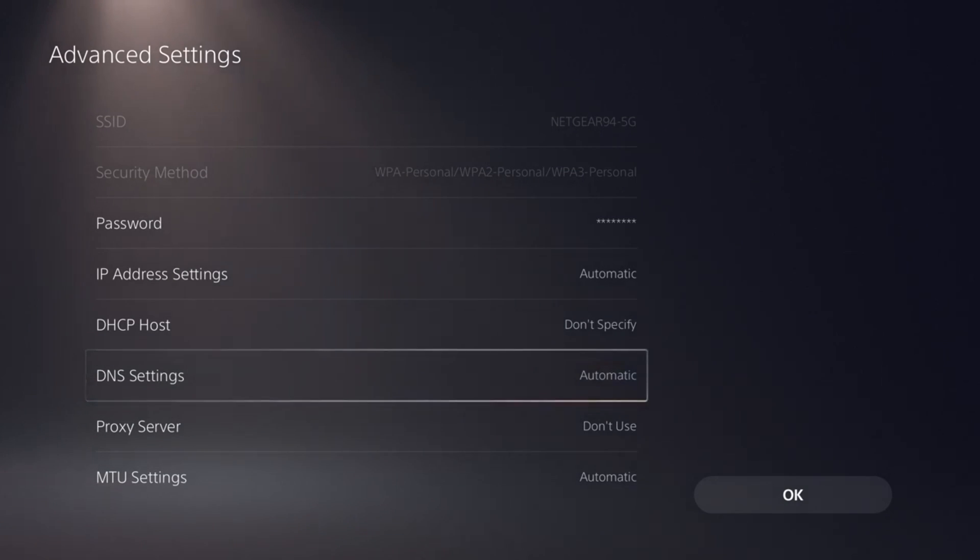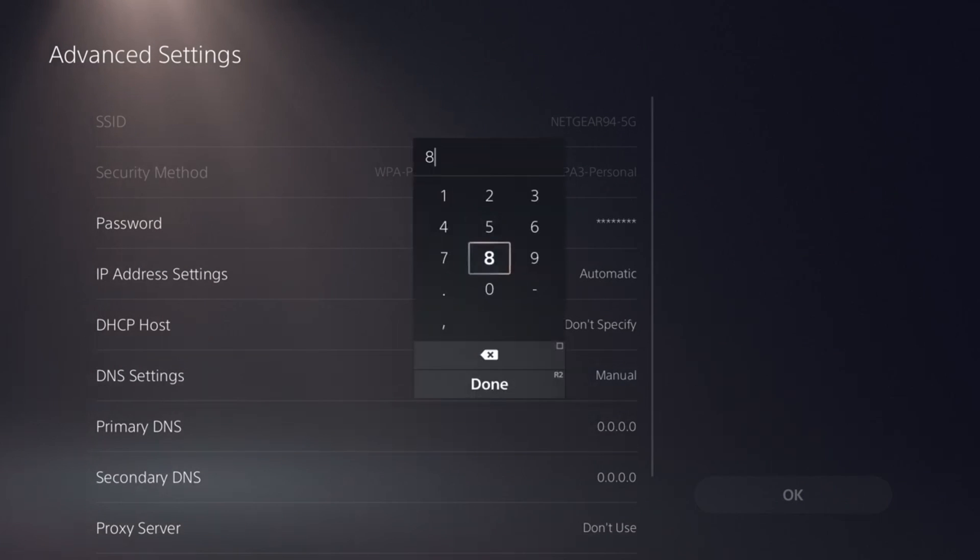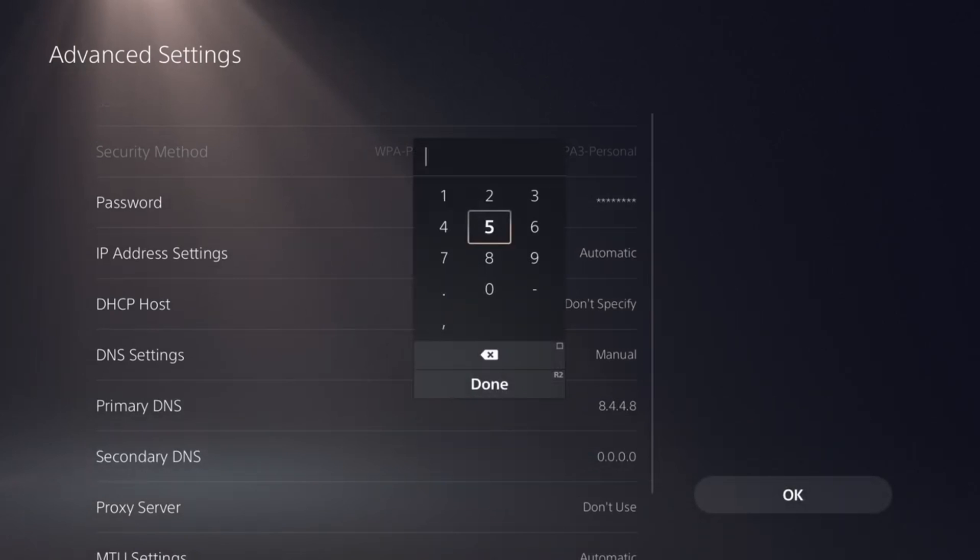Then on the DNS settings, you just want to type in these numbers that I'm putting up on the screen. Just do that exactly for both the automatic and the manual ones. You want to make sure that you're putting these exact numbers in for both of those so you guys have the best DNS settings in your PlayStation.